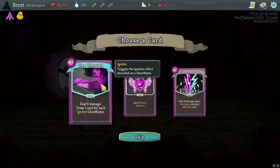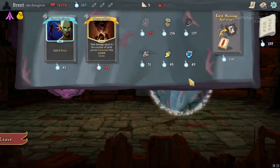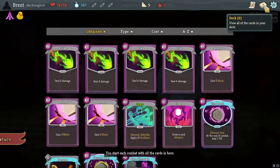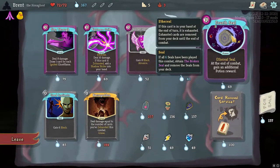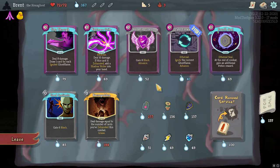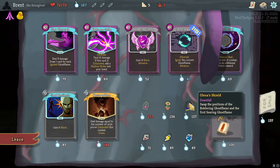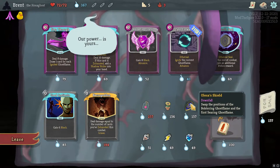Draw one card for each ignited ghost - step through is pretty good and it's eight damage. Free card draw - I like that. Happy Flower seems like a pick. I already have First and Second. I do need this too. Happy Flower is just so good. First Searing Ghost Flame. Alexa Shield is also pretty good because that allows us to play more stuff at the Bolstering Ghost Flame which is the one that gives us plus one Strength.